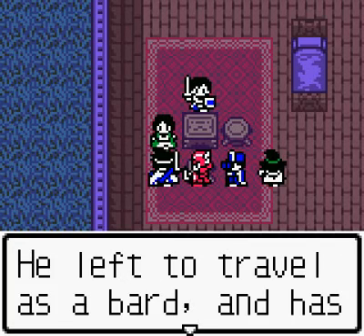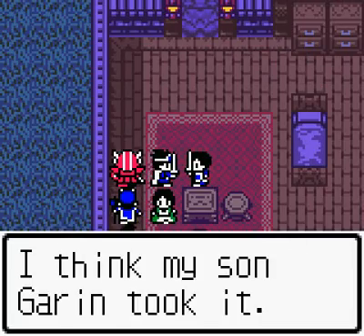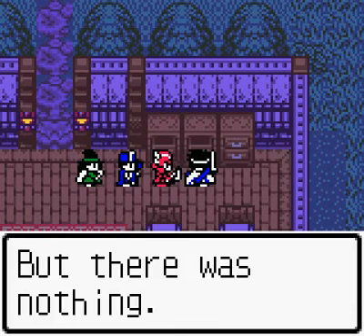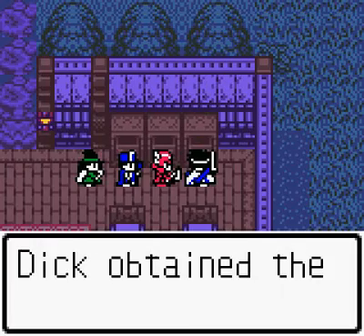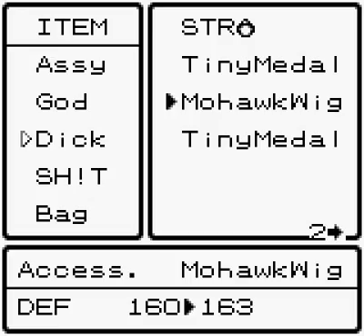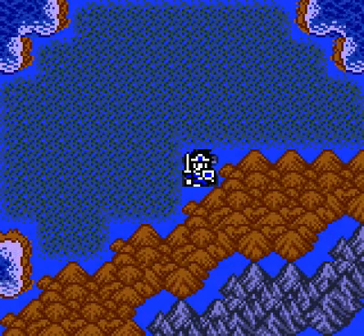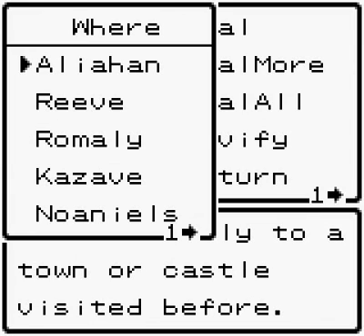Our son Garen is a headache — he left to travel as a bard and has not come home. 'The shiny heart? I think my son Garen took it.' There's a Mohawk wig and a tiny metal. Let me see about that Mohawk wig — it's for raising defense, and I'm not going to bother with that. That was a cool little thing to visit, and you learned a little bit about Garen.